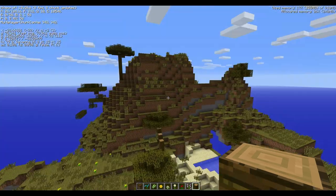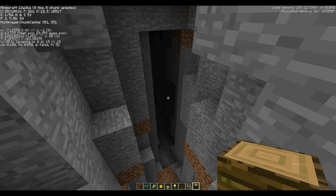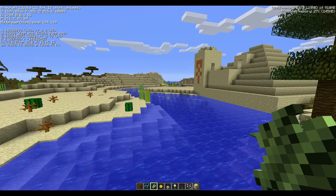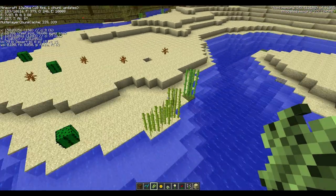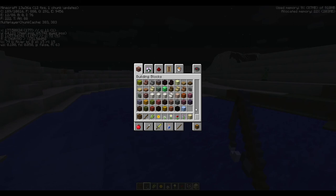I found a desert, and I found something cool — a ravine. Different biomes seem to have different sugarcane colours, which is interesting.